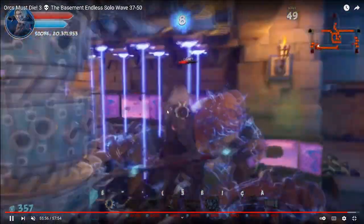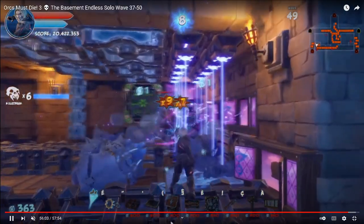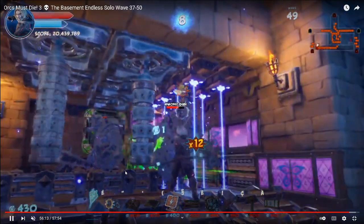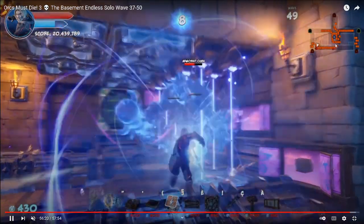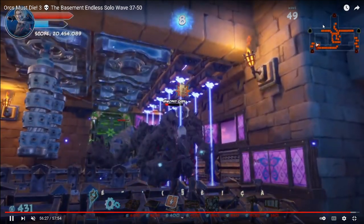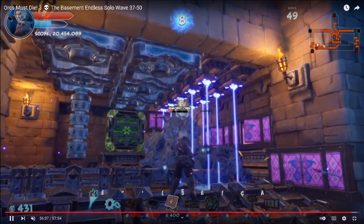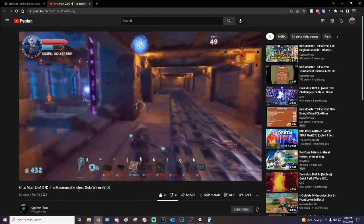He uses a string of barricades here. You might ask why not just use double cades — maybe you would. But doubles are weak, and sappers will one-shot single cades at a certain point anyway. The real intricacy is that enemies come back up, have to go back down and around again, potentially getting flipped a second time, and then go right back up into the kill box. Barricades are a great way to make enemies go back and forth.